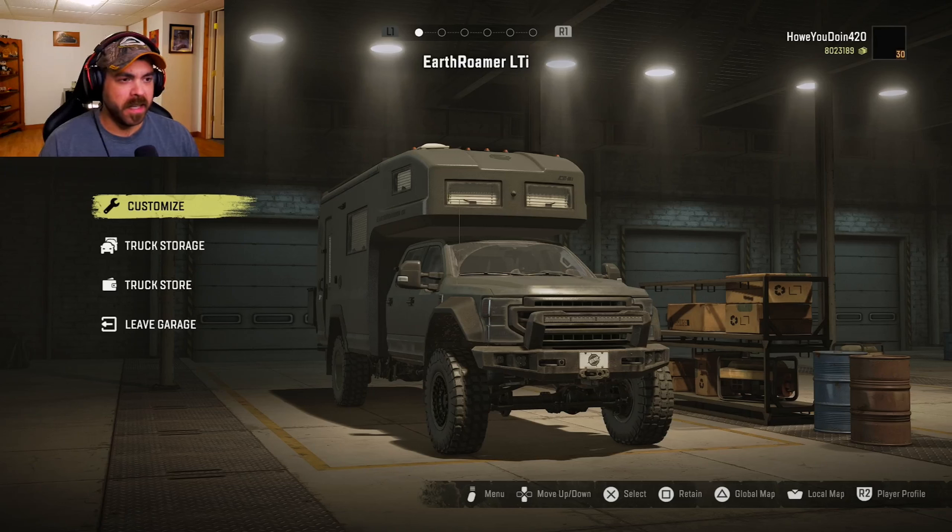Season 14 is upon us, and with that we got some vehicles. This is one of them — the Earthroamer LTI. If you don't know what this is, this company called Earthroamer takes an F550 and does all sorts of stuff. But this truck is based off of the F550 that they put a camper on. I guess the devs at SnowRunner thought it was a good idea to put this into the game.